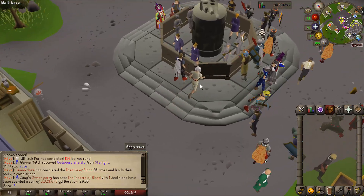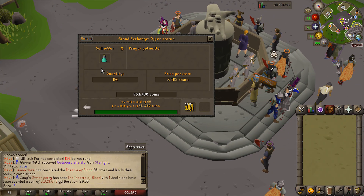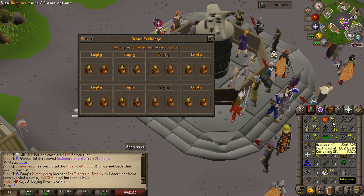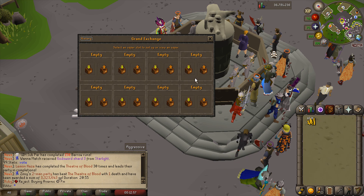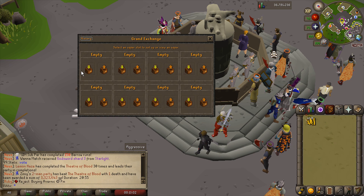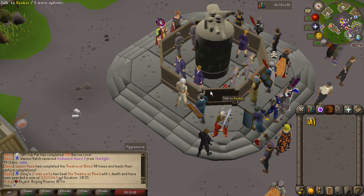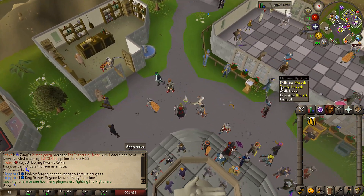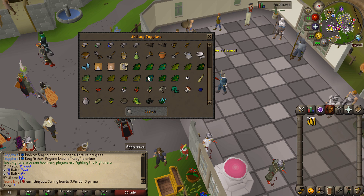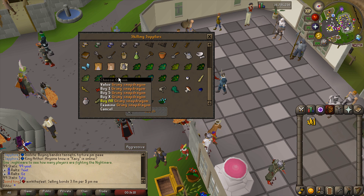Okay, this is the next day — did we sell them? We did! We sold for 7,500 each — we gotta keep doing this. What else can we do? Probably prayer potions, super stores — our herblore leveled up super quickly so we can pretty much do anything. Having these GE slots empty we are wasting money. This is probably our best money making method right now — just selling a bunch of random stuff on the grand exchange. We can also make super combat potions — let's buy some supplies for super restores and see how much we can profit.